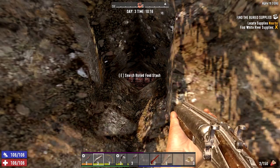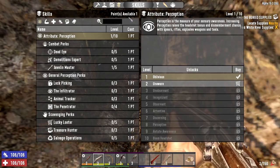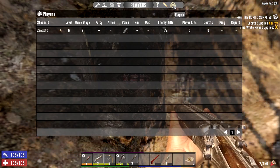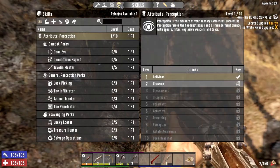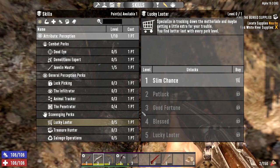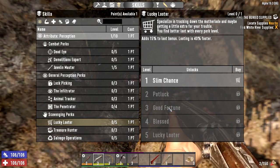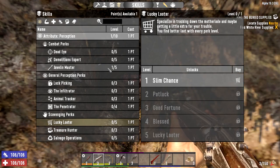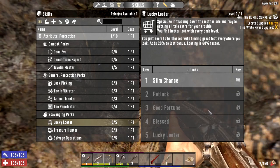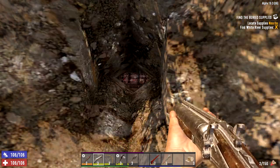There it is - buried food stash. We rose a level! The lucky looter - I was looking and this only requires level two perception, level three for good fortune. I think that's worth doing because I'll probably go up to level three perception to get level two javelin master. There's also penetrator and salvage operations in the perception tree - it's not a bad tree at all. Let's do it - slim chance, we're gonna buy that.